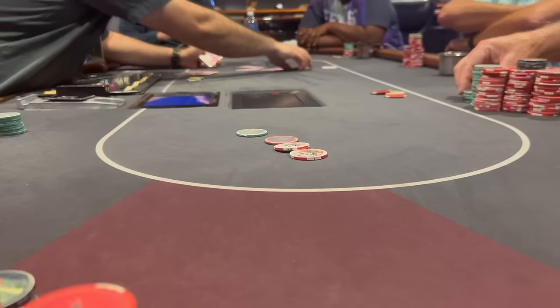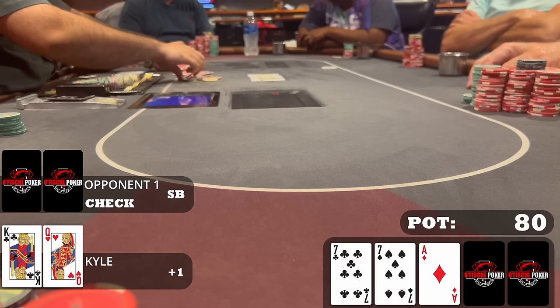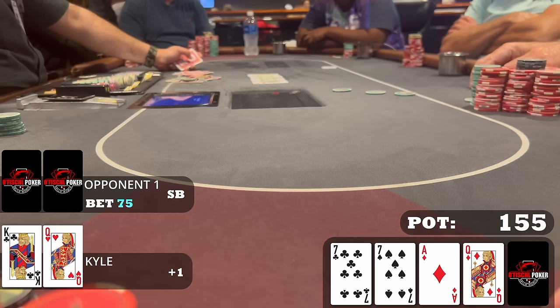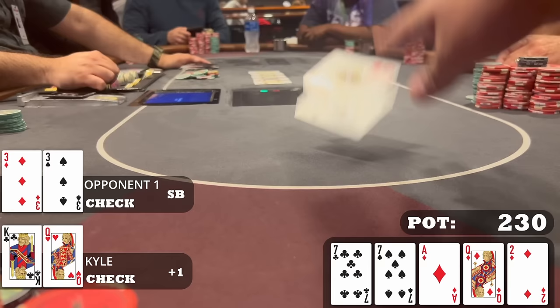Feeling good, I play king-queen again — this time offsuit in the plus-one position with a button straddle. I raise to $40 after one limp, and the small blind is the only caller. The flop is ace-seven-seven — I have nut no pair and check behind, happy to get to showdown. The turn is the queen of diamonds and my opponent bets $75. I turn second pair, call, and the river is the deuce of diamonds. My opponent checks, I check back, show my cards, and he has pocket threes — lower pair is no good. We take that one down.